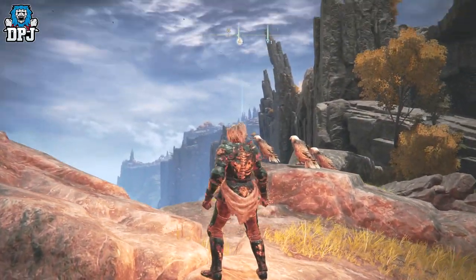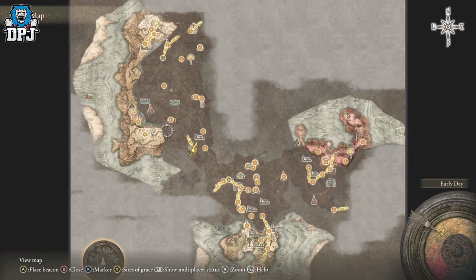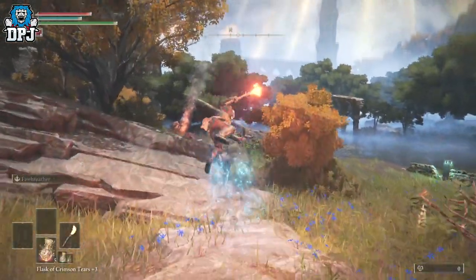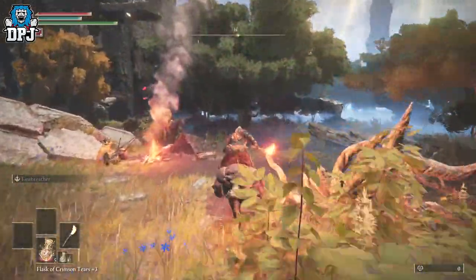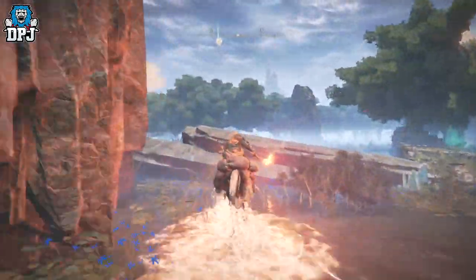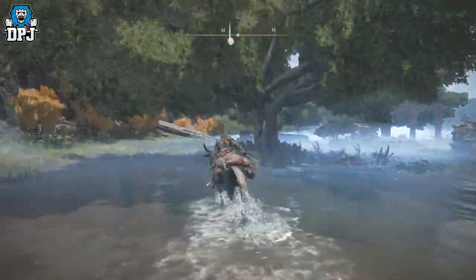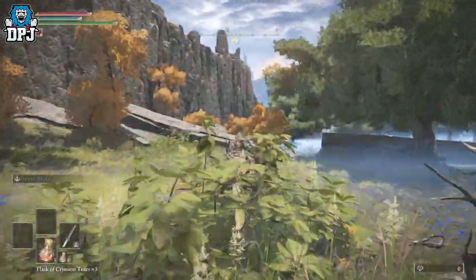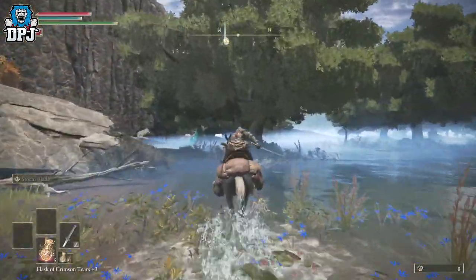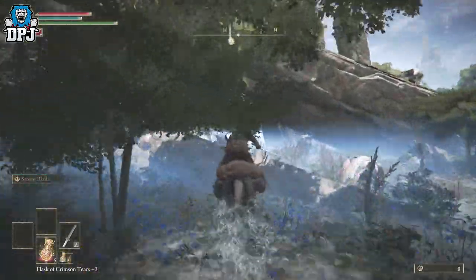Actually, you don't gotta get up there — you gotta get under that. So we gotta literally travel across to this spot here. Pull out your mount and you want to go all this way from the grace I told you to go to — run all the way around just like so. As you can see, this armor set is amazing. I've made quite a few location videos for weapons and such, so if you want to see more just check out my channel.